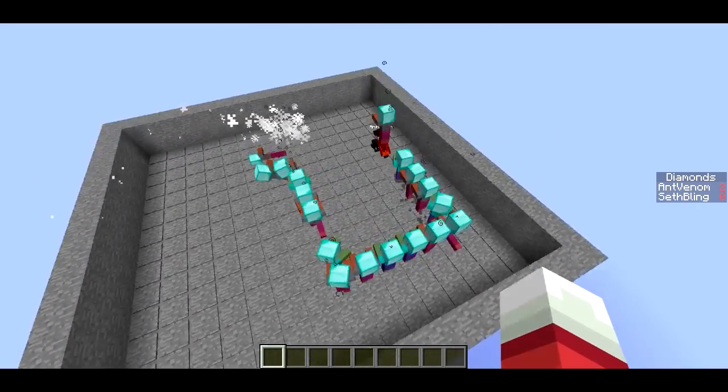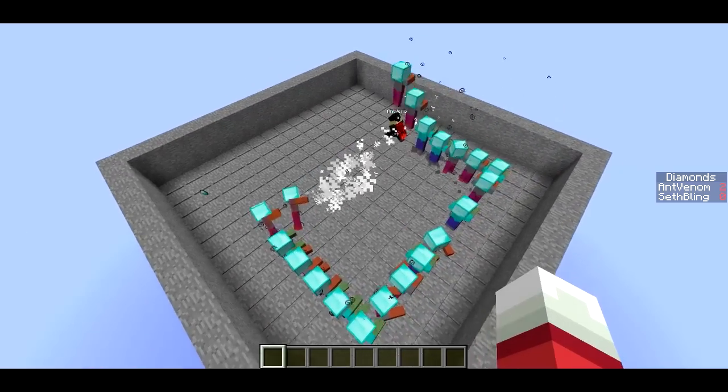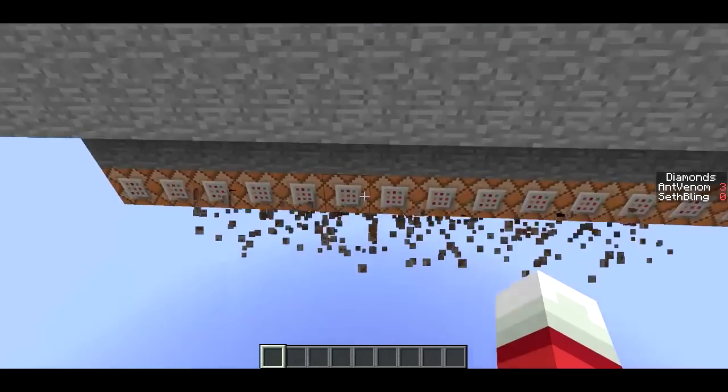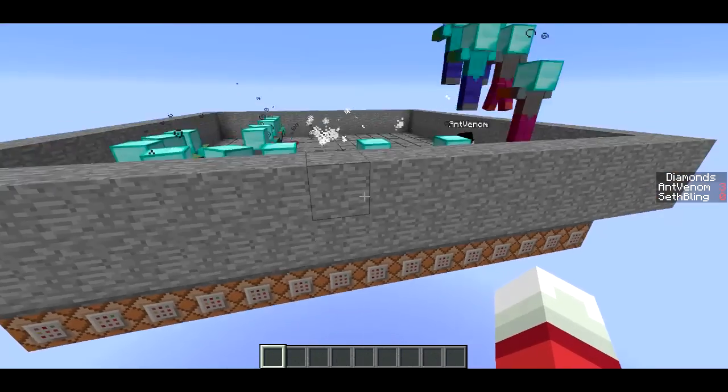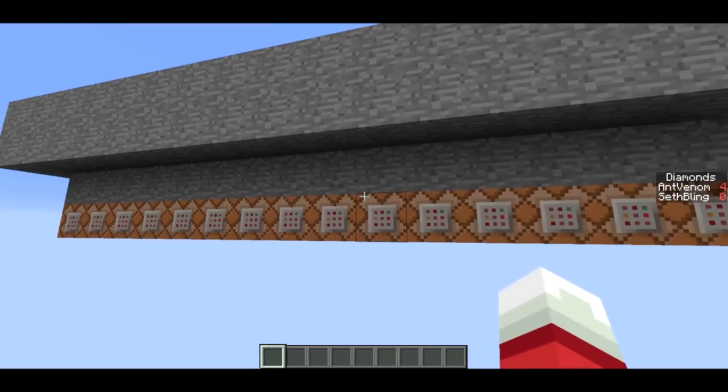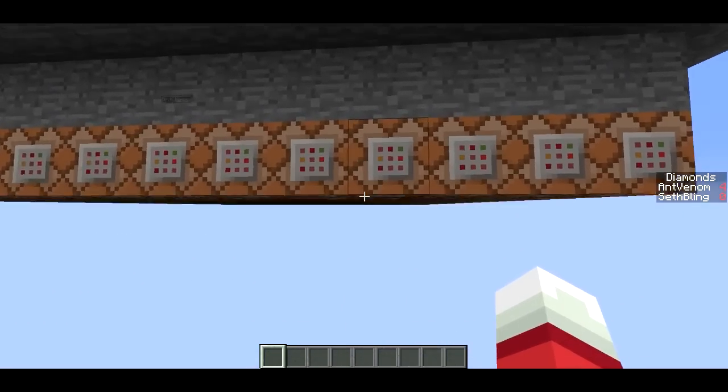I used some of the new features in snapshot 13w37b. If you look down below here, you'll notice there's a bunch of particles whenever he gets a diamond. You can see on the side it says his score in diamonds. Whenever he gets a new diamond, it basically replaces all the command blocks down here.